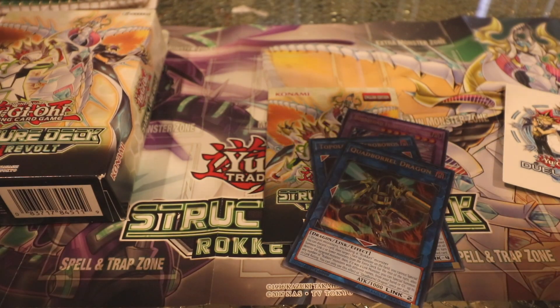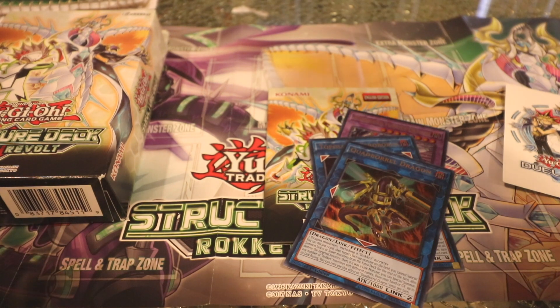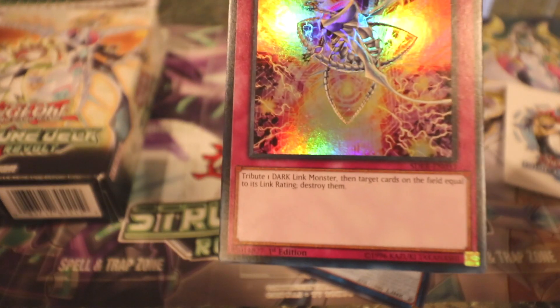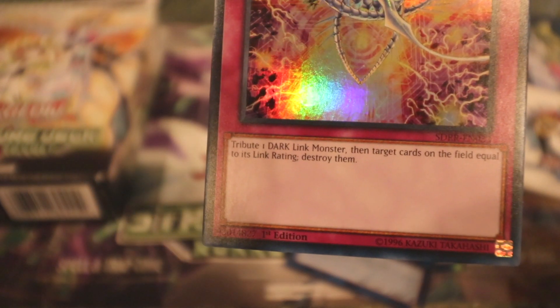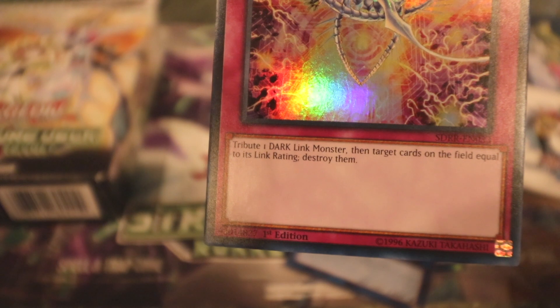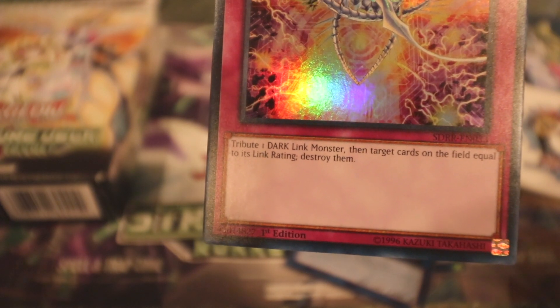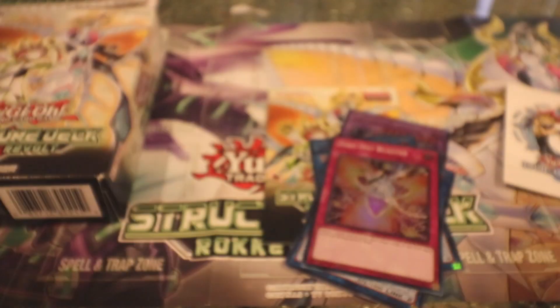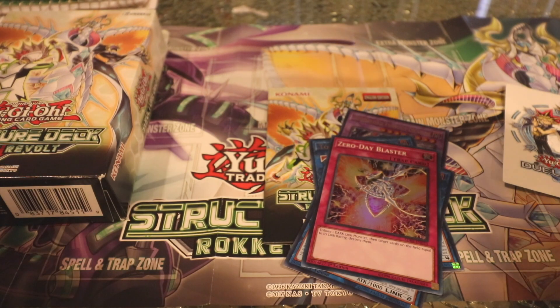Sorry about the light glare — I'm trying to read and hold the card in the right spot. It's a little bit darker than normal; I had to use the actual electrical lights rather than the natural light. Moving forward, Zero Day Blaster: tribute one dark link monster, then target cards on the field equal to its link rating and destroy them. I like it a lot.